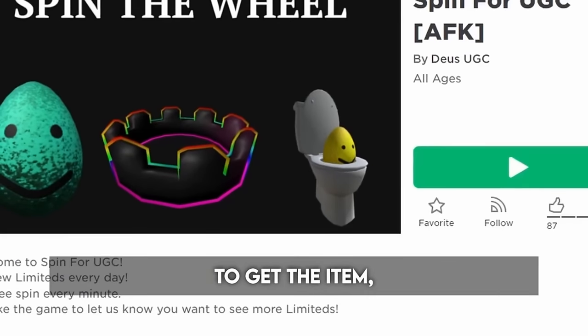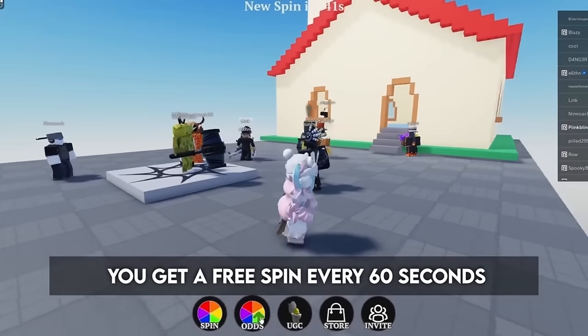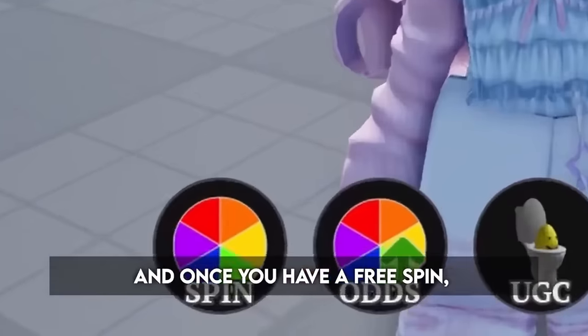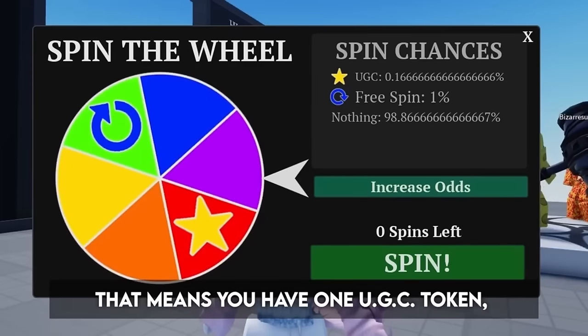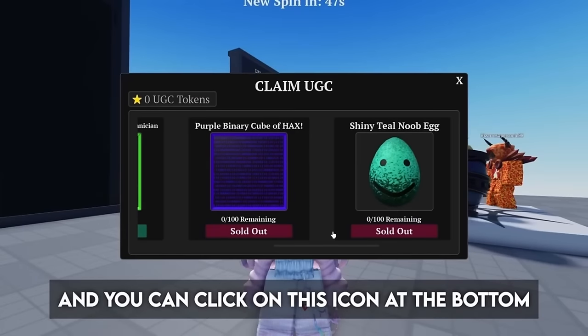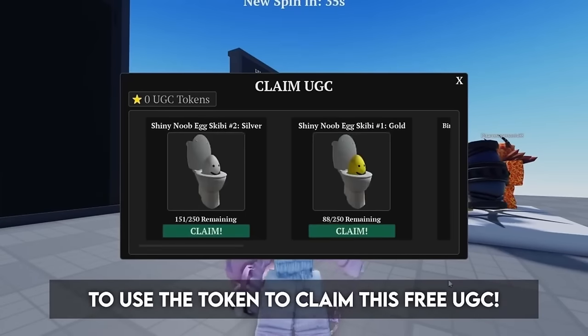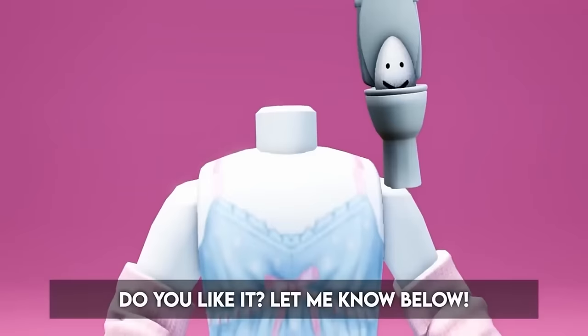To get the item, join this game, Spin for UGC. You get a free spin every 60 seconds, and once you have a free spin, click this icon and spin. If it lands on the star, that means you have one UGC token, and you can click on this icon at the bottom to use the token to claim this free UGC. The stock is only 250, and 99 have been claimed, so good luck. Do you like it? Let me know below.